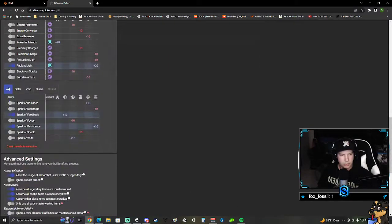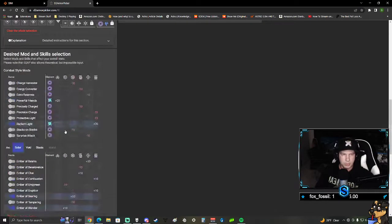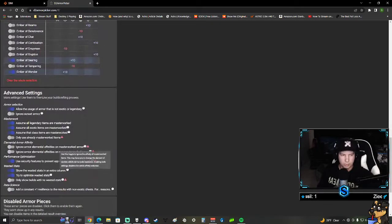I know for sure I want Radiant Light, I want it to be solar, and I want Ember of Searing and Ember of Wonder - that gives me plus 10 recovery and plus 10 resilience, so I want those on my build. In the advanced settings, I make sure to assume all legendary items are masterworked. That basically tells you that when dealing with these stats, all items are assumed to be masterworked - this is a final build, so everything is fully leveled up.